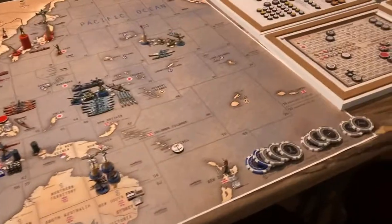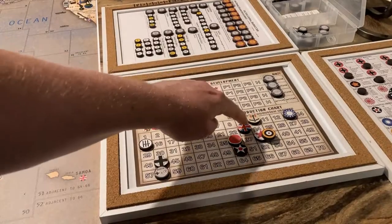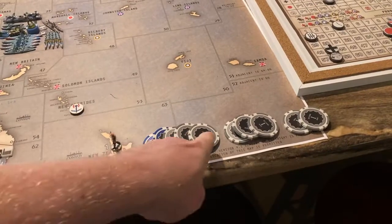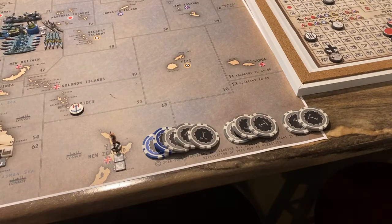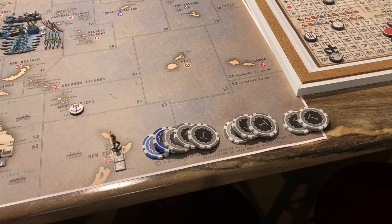Nothing has changed on the income chart, so they will get a base of 23. They do get two bonuses: 23 for the base, three for controlling all those islands around Australia, and two for Ethiopia and Italian Somaliland — one each.